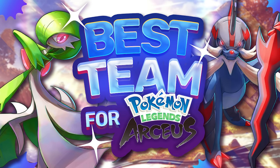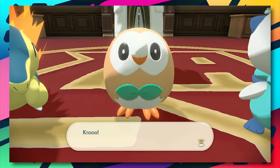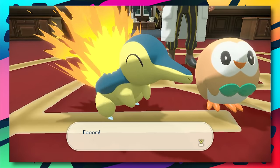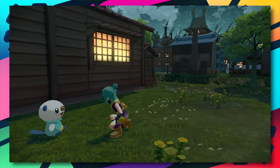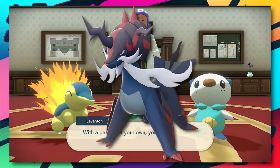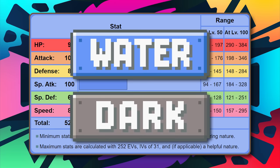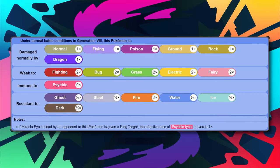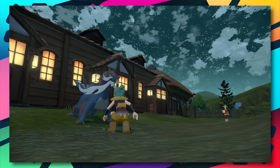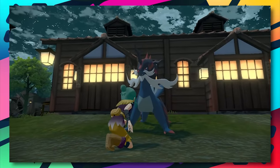Let's start with the starter. If you caught my ranking of the Hisui forms video last week, you'll know I have a definite idea of what the best starter is - and that's Oshawott. It was arguably the least popular of the three, but that doesn't change reality. Samurott offers the most success with 108 base attack, 100 special attack, and 85 speed, allowing it to put plenty of work in battle.